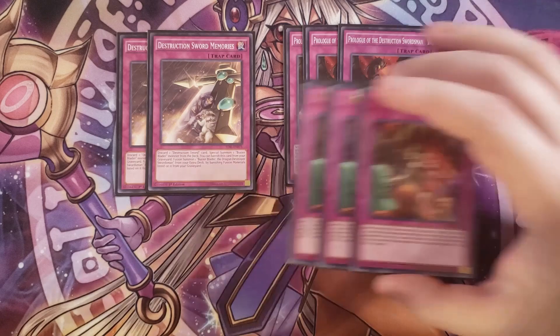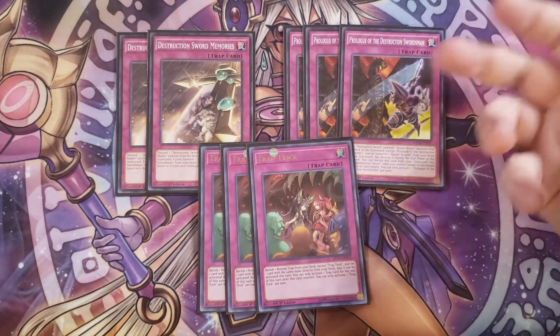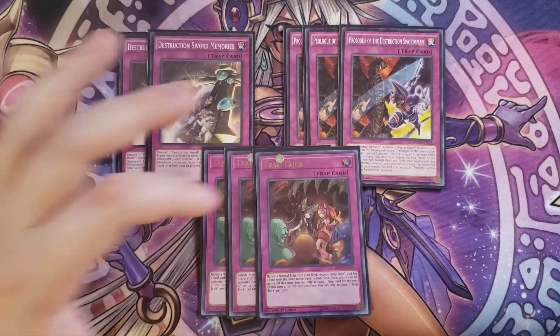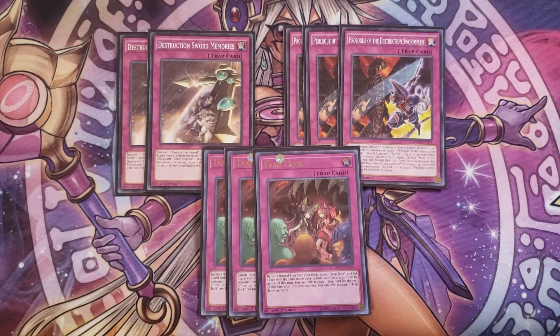We then play three copies of Trap Trick. The Trap Tricks are basically here to search a copy of Prologue, which is a very good card. I was playing Destruction Sword Flash, but I replaced those with Jester Confi just to give me that additional ability to go into Anaconda so I always have access to a Polymerization, Magicalized Fusion, or Red-Eyes Fusion to go into all those really good plays.